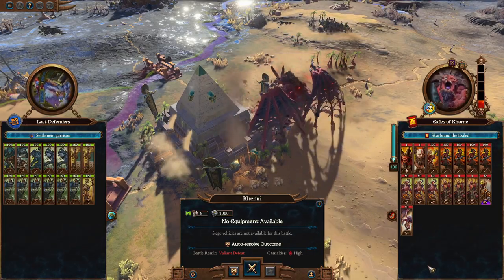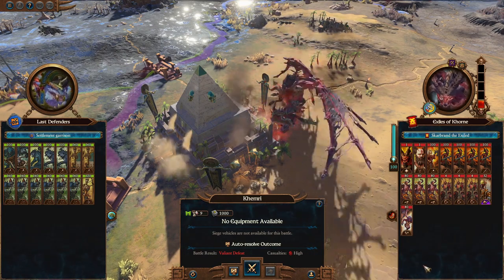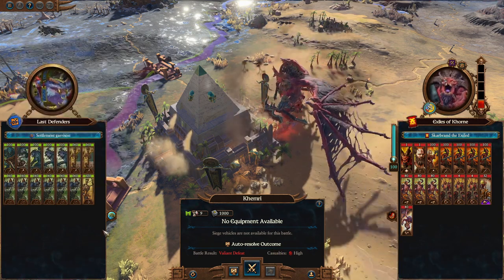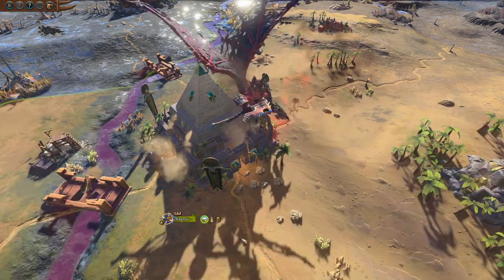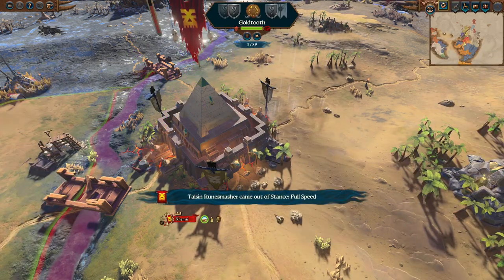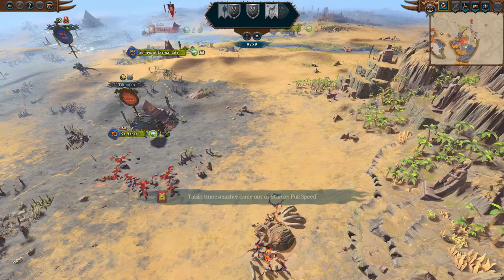Skarbrand is attacking Khemri. I don't think we can win this - it's just mostly skink units, so I will go ahead and auto-resolve this. The good thing is Skarbrand's army is weak, so if we wanted to we could counter-attack. He is going to occupy Khemri - it's a minor setback.